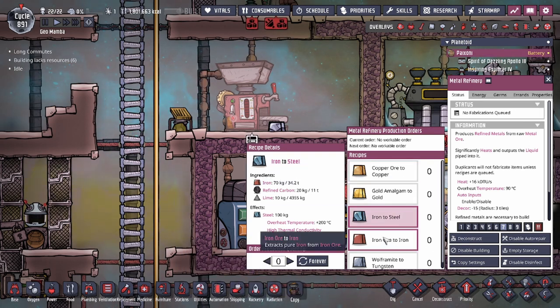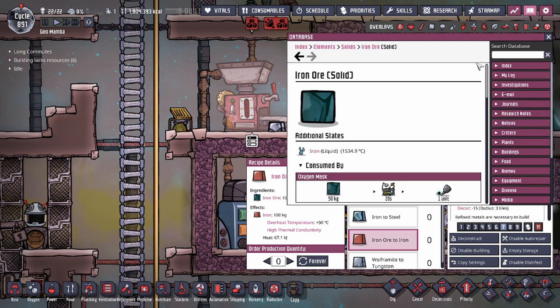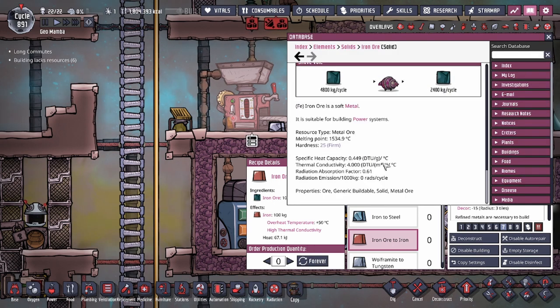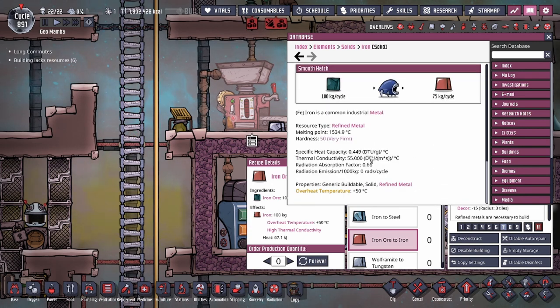Steel increases overheat temperature by 200°C. Not only that, refined metals also have different thermal stats compared to their ore versions. For example, iron ore has a specific heat capacity of 0.449 and a thermal conductivity of 4.0. The refined version jumps dramatically on thermal conductivity — from 4 up to 55. That's a huge jump, and depending on what you're using it for, you'll want to compare different metals for these stats.